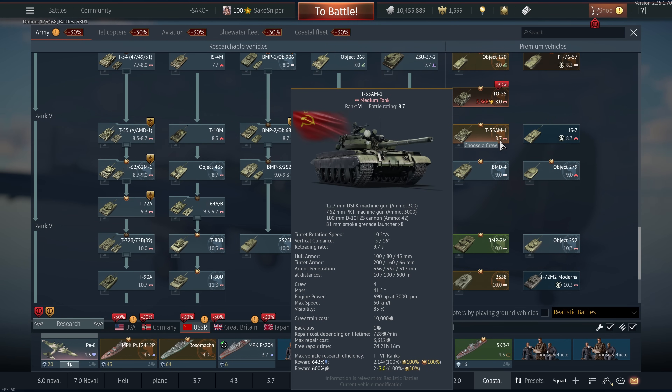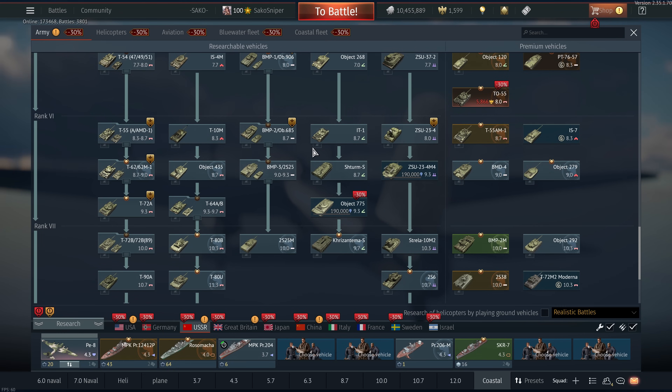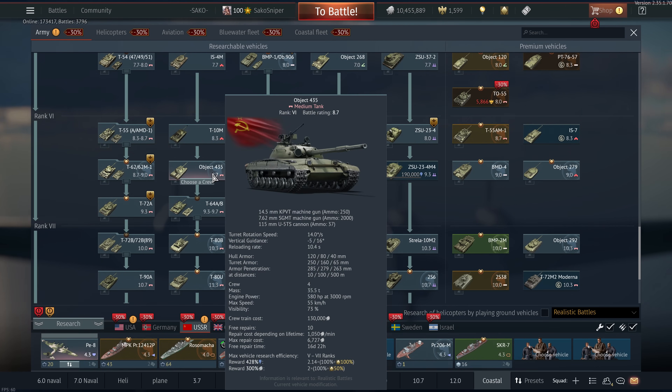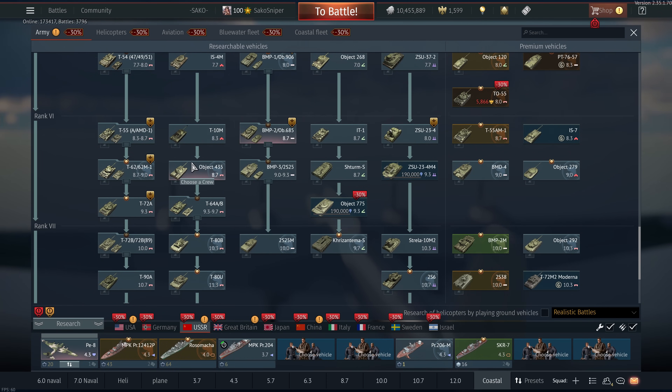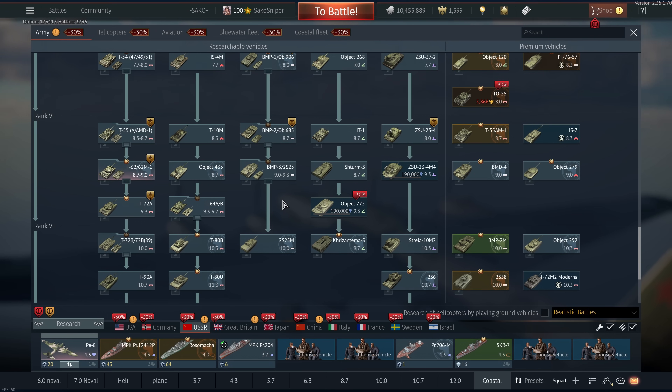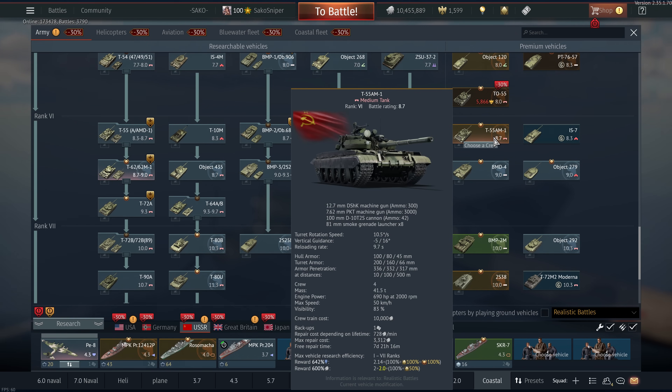The T-55 AM1 is still absolutely overpowered — incredibly good at 8.7, just as it was at 8.3. 8.7 at the minute is absolutely insanely powerful for the Soviets. You have the BMP-2 and the 685 — both fantastic vehicles. You have the T-64 prototype, the 435 — incredibly good. You also have the T-62 which isn't amazing but it's got a very good gun — just a long reload. But 8.7 for the Soviets is well worth playing, it is incredibly powerful. And the T-55 AM, despite being a very old premium, is still well worth the money.